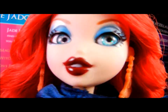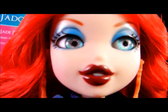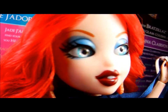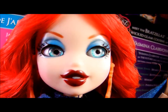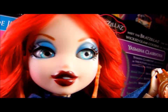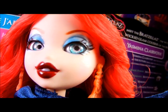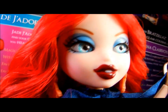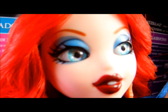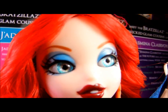Her favorite pet is her little Wingsie — a little Pegasus with goggles on, and it's super cute. Her favorite class is Broom Gymnastics, and her style, Fashion Passion, is Sporty Supernatural. And this is her face — she's really gorgeous. The first thing you notice is that her eyes are actually glittery. Her eyes don't follow you as much as Sasha Bella's because they're already set to look to the side, but still really pretty. I love her eyelids — the way they're painted, they look a lot bigger than the other girls and a bit more sultry.